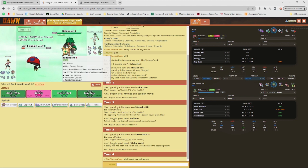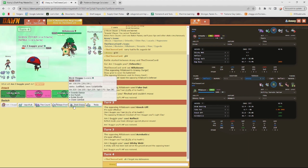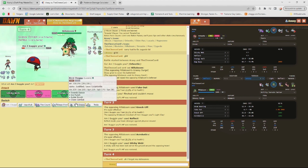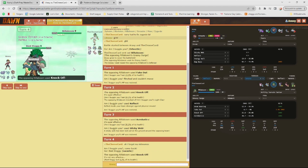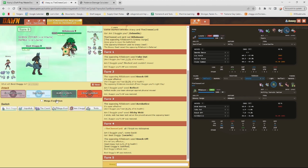I don't want to switch in Gliscor because of a potential Knock Off or any Grass move that could do a lot of damage. I don't think they'd go for Drain Punch. Predicting a Jump Beat or Grassy Glide, I'm going to double into Gliscor. Yes — Justified triggers! Get that Knock Off boost — that was incredibly clutch.